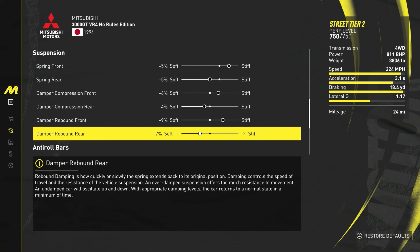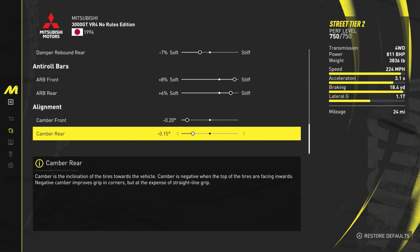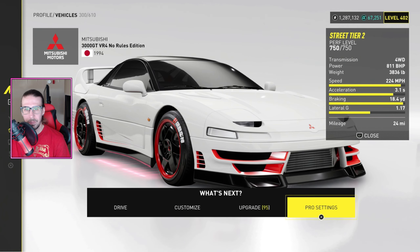Damper compression: front six percent stiff, rear negative four soft. Damper rebound: front nine percent stiff, rear negative seven soft. Roll bars: front eight percent stiff, rear six percent stiff. Camber: negative 20 up front with negative 15 in the rear.